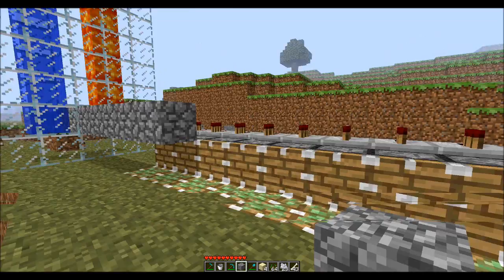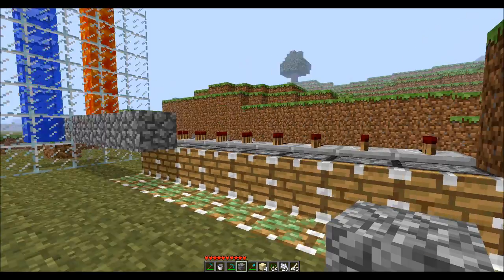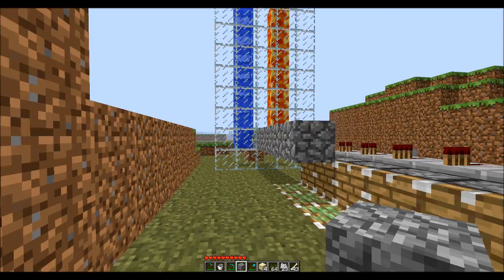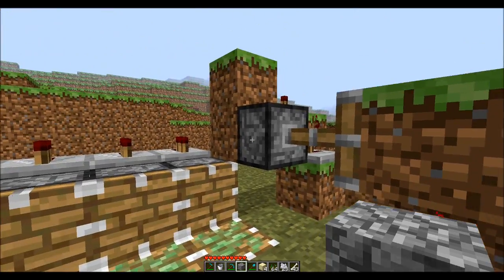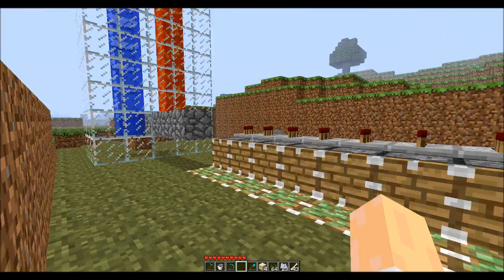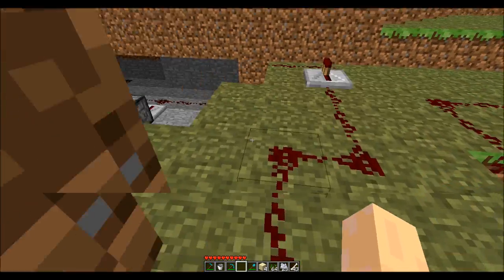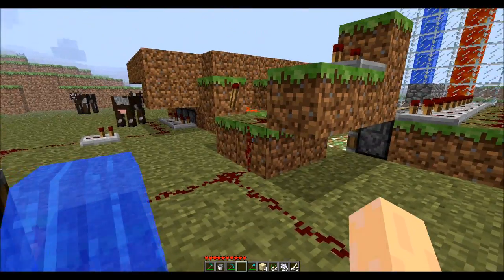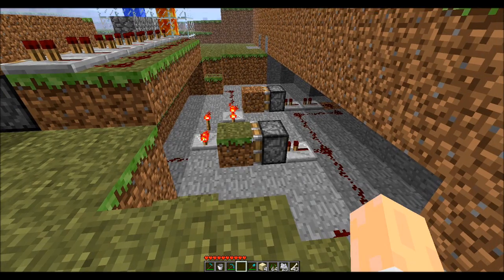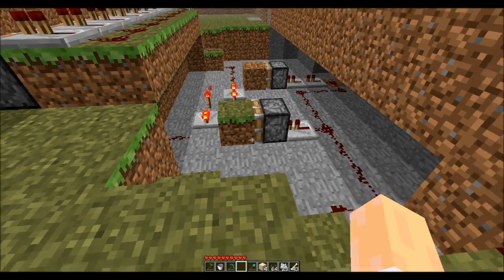I'll just demonstrate this. By the time the cobble grows its way out here, this is an eight-stage bouncer — it will bounce after eight cobbles are generated. So once the block is updated, it will clear out this bank and will activate — this is basically here just to activate the block destroyer. And that will clear the memory of the eight stages of the bouncer.